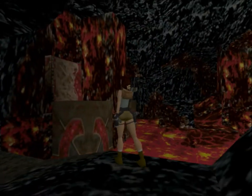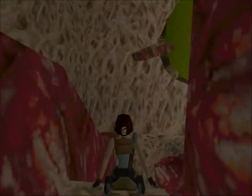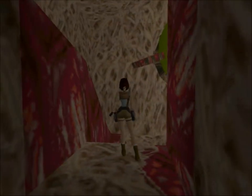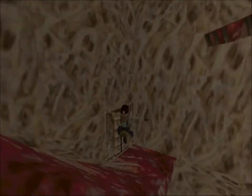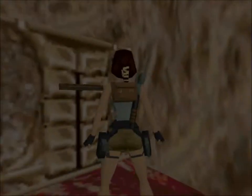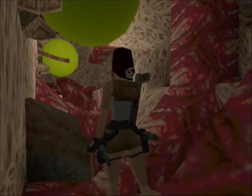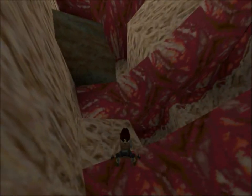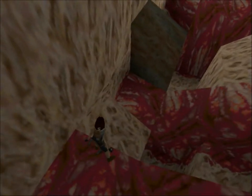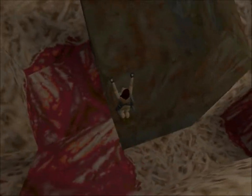I find the left door much easier to access. Now this is a very awkward room — as you can see there are no pickups. There are just going to be two demons hatching from those eggs, and the switch over here should open that door, but for some reason it never does. The thing is, we'd want that door open only if we wanted to return — and we do not want to return, because we missed nothing.